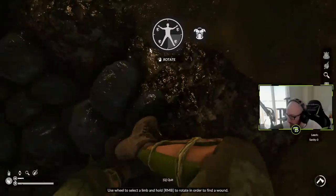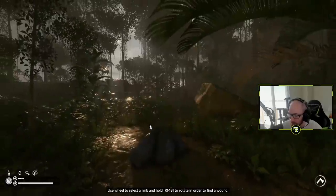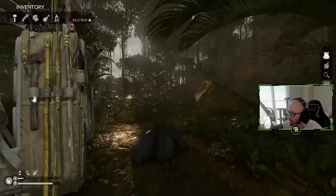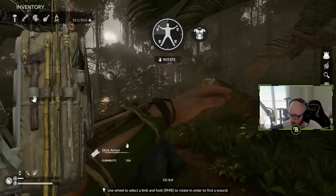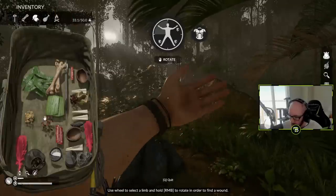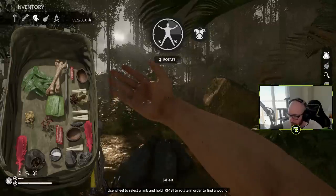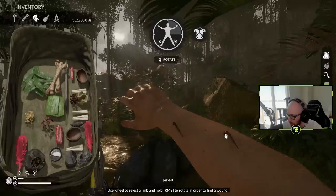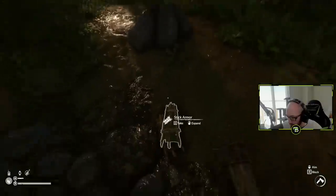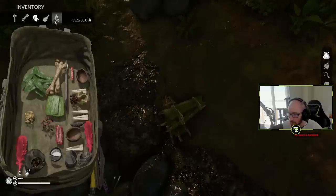It's a leech, but I can't see it with the armor on. I figure out I can inspect the stick armor and just remove it. There it is - it was underneath the armor, all up on my arm. That's kind of annoying that you've got to take the armor off. And now there's no space in the backpack to put it back.